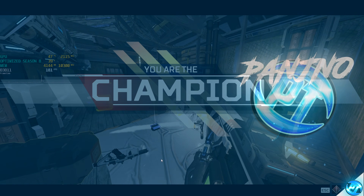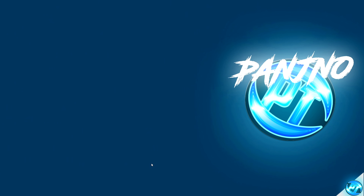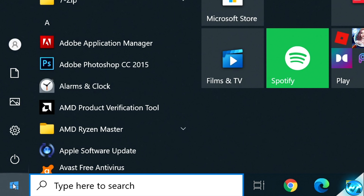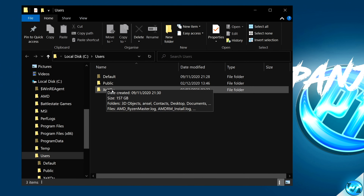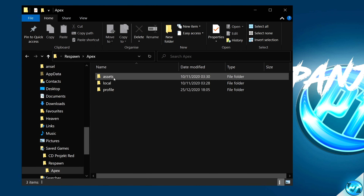We're going to start off by cleaning up our game installation and removing old unnecessary files so we can generate brand new ones ready for Season 8. We're first going to delete our current configs. Navigate to the bottom left, click the Windows button, type in %Users% and press Enter. Click on the folder for your current user account, scroll down to the Saved Games folder, double-click, then navigate inside Respawn, Apex, Local.